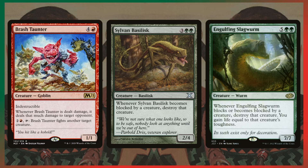The last group in this category: Sylvan Basilisk and Engulfing Slagworm. Whenever a creature blocks them, that creature gets destroyed — you don't even have to deal combat damage. These creatures essentially can't be blocked, which is kind of crazy and honestly so strong.